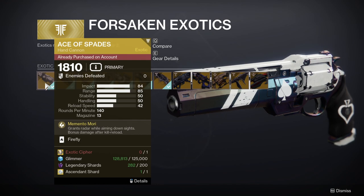This exotic will cost you 1 exotic cypher, 125,000 glimmer, 200 legendary shards, and 1 ascendant shard. This is currently the only way to get this exotic weapon in Destiny 2.